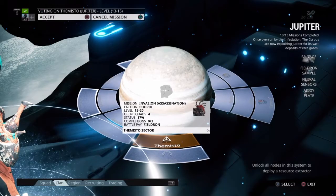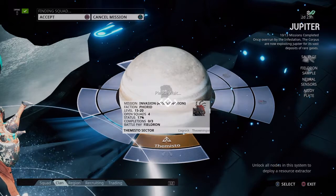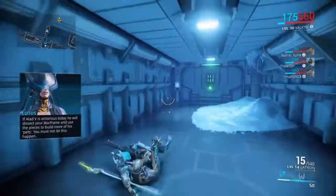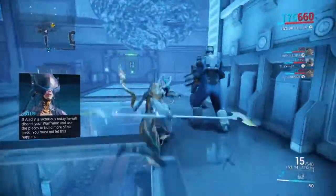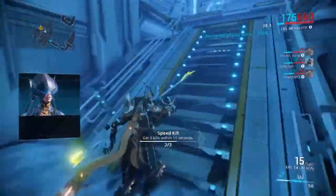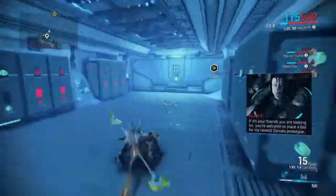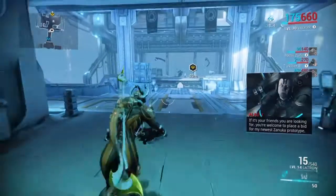You're going to be assassinating a boss called Alad V. Since this is a boss farm and you're just here to kill the boss to complete the mission, you don't need to waste your time killing these enemies. Just follow the yellow waypoint and get to the boss — that's the fastest and quickest way.